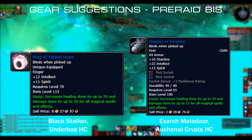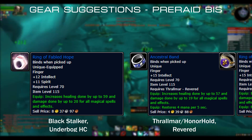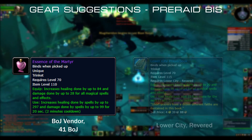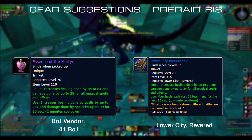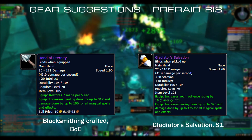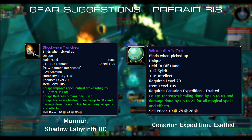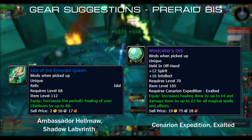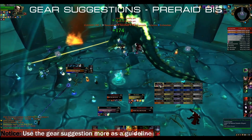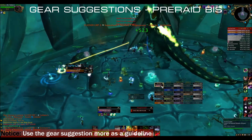Ring 1: Ring of Fabled Hope, Black Stalker from Underbog Heroic. Ring 2: Ancestral Ring for Horde, Thrallmar Revered, otherwise double Ring of Fabled Hope. Trinket 1: Essence of the Martyr, Badge of Justice vendor, 41 badges. Trinket 2: Lower City Prayer Book, Lower City Revered reputation. Main Hand: The Hand of Eternity, Blacksmith Crafted BoE, or Gladiator's Salvation if you like PvP, otherwise Shockwave Truncheon from Murmur in Shadow Labs Heroic. Off-hand: Windcaller's Orb, Cenarion Expedition Revered. Idol: Idol of the Emerald Queen, Ambassador Hellmaw in Shadow Labs. These are more guidelines on what to go for if you're stuck somewhere, but as we are already several weeks into TBC, heroic dungeons will give you items that are good enough substitutes for expensive craftable items.